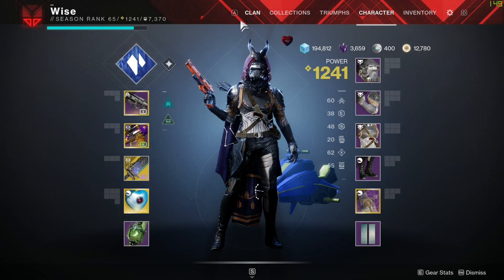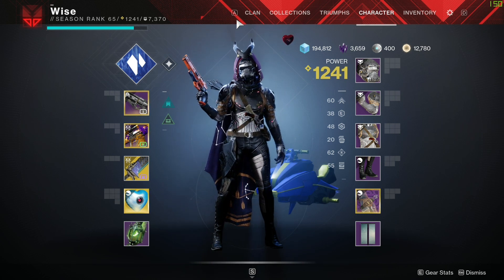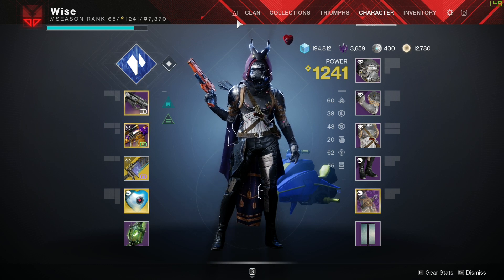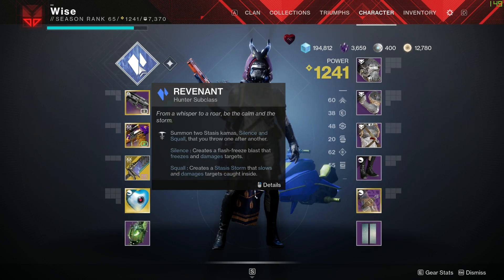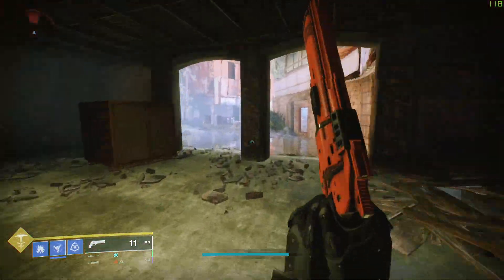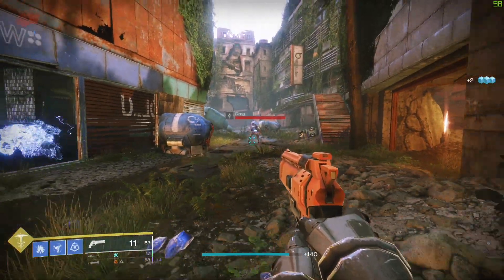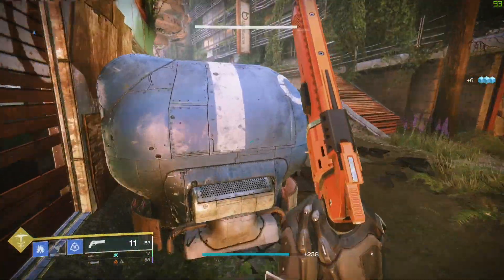Moving right along to number two in terms of fun — I gotta put the Hunter there. Usually the Hunter is my main; I've been switching it up recently playing a lot more Titan. I'd like to put Hunter number one, but you'll see once we get to Warlock why that one's number one. The reason Hunter is number two over Titan is basically this — the shuriken. I just think that's ten times better than the shoulder charge.